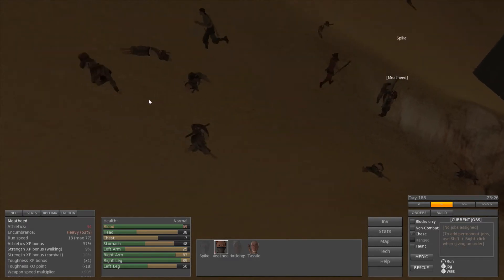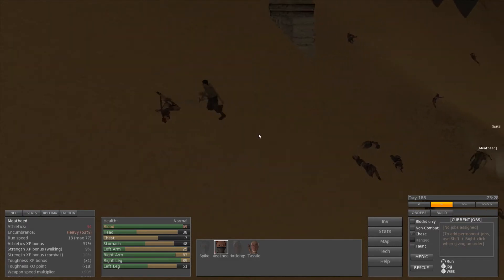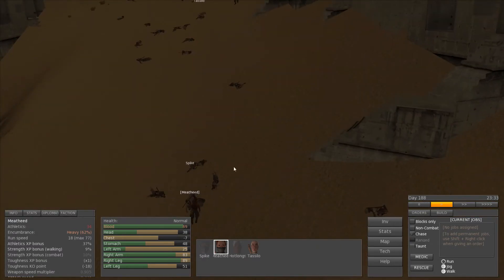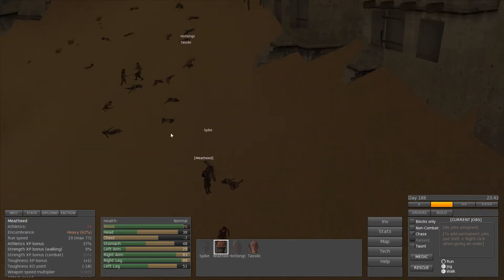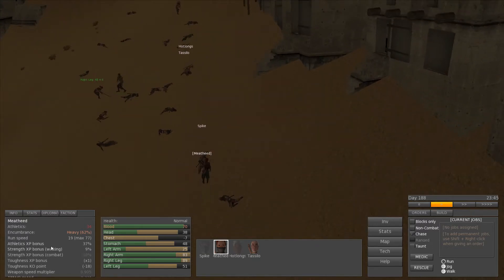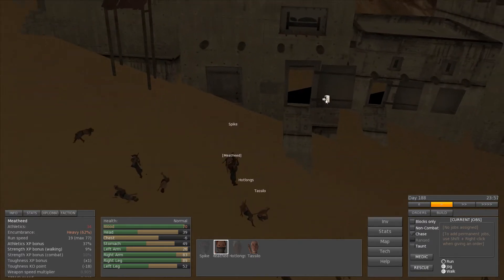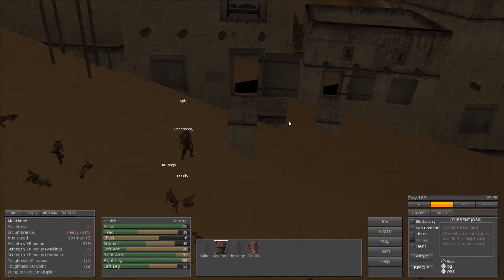I'm going to pick him up and bring him in. On Meathead, my encumbrance is 62% — I am heavy. My athletic bonus is 37%, so that's what I'll get for athletics. My strength bonus for walking is going to be 9%, so I'll be doing better for walking.